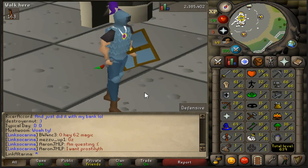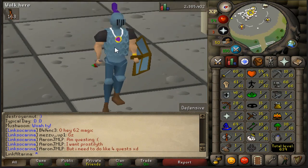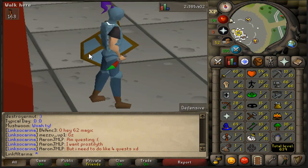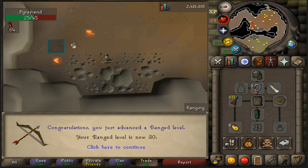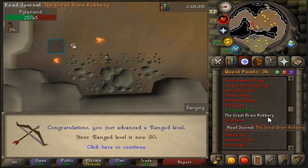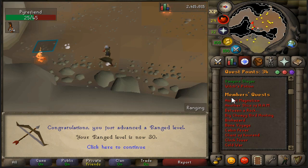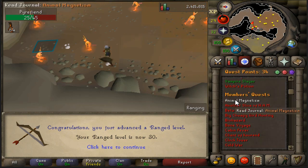These are the stats we've got at the moment — everything's looking pretty good. Except for range — range is looking pretty neglected. Maybe we'll get that up as well, because range is so important in late game content. There is 30 range. What we're actually going to do is grab the Animal Magnetism quest, because we really need to get the Ava's Attractor — the level 30 one. We really need one, and we do need to get this range up because it is absolutely shocking.